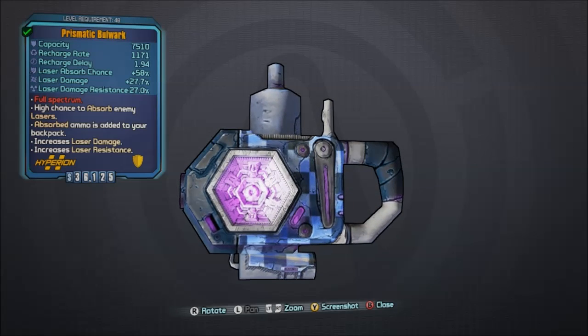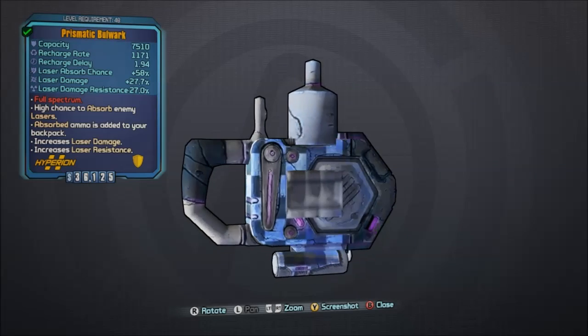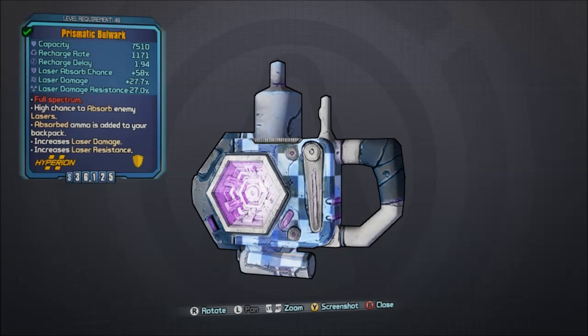Today we have the Prismatic Bulwark Shield. This is a shield that absorbs lasers.